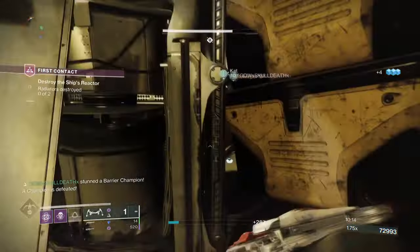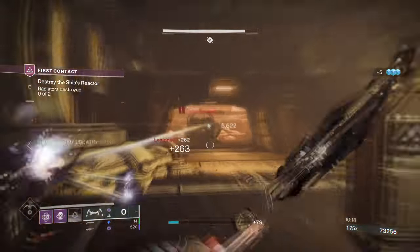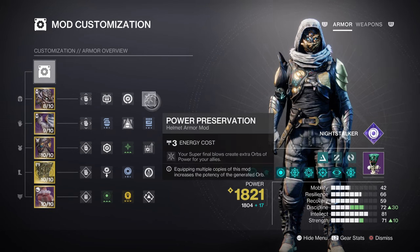For the mods and stats, having high Discipline, Intellect, and Strength will be key for supporting the build as a whole. Intellect at tier 8 can stay roughly around there, as we don't have any more mods or Fragments available to speed up its process unless you use the Powerful Friends mod. At this level, we will be getting a 6-minute 3-second cooldown using Deadfall, which is fairly fast enough to make full use of Orpheus Rig once active.